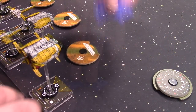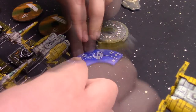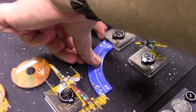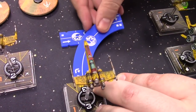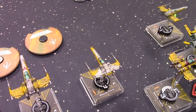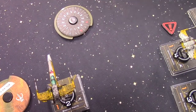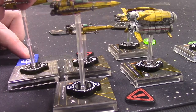Round 1 activations: Ship 5 does a hard one to the right and takes focus. The next ship also does a hard one and barrel rolls to the right. Ship 1 does a hard two to the right and takes focus. Ships 3 and 4 both do a hard two right with barrel rolls, picking up stress tokens from the red manoeuvre.